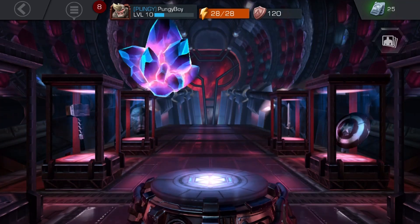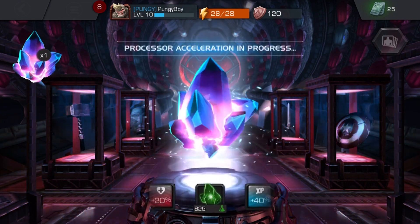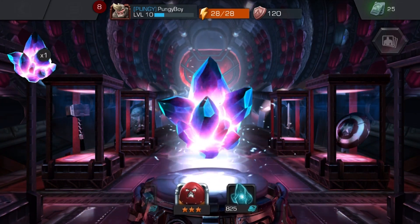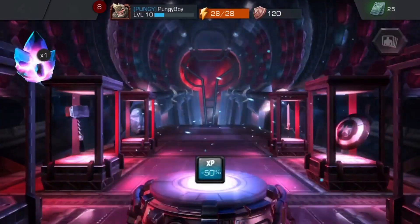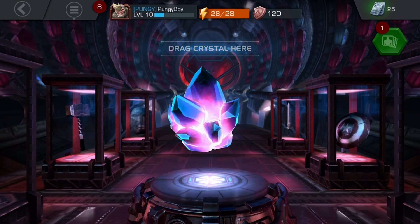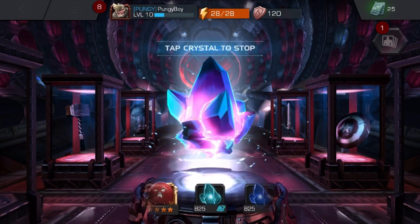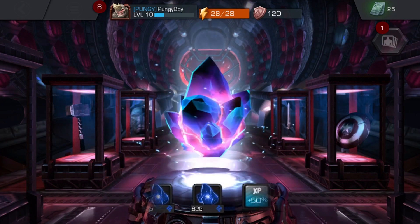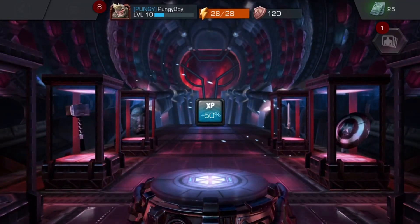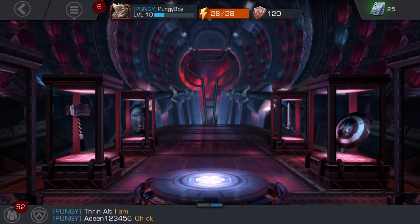Let's do the alliance crystals — we have two of these. I hope you guys enjoy this crystal opening, it's one of my favorite things to do. Did I see a four-star champion in there? Oh man, that was so close — there's a three-star Unstoppable Colossus. XP boost. Let's open the second one — come on, give me that three-star. Another XP boost — nothing wrong with that.